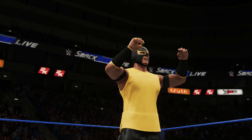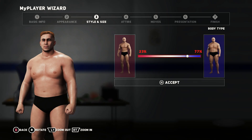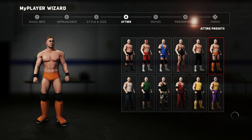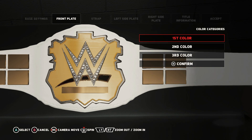That sounds pretty cool. But to really enjoy your MyCareer and Road to Glory, fans should let their creativity flow by creating their own unique superstars, right? Of course. Part of the fun is using the robust creation suite where you can create your own WWE superstar, custom arenas, and more.